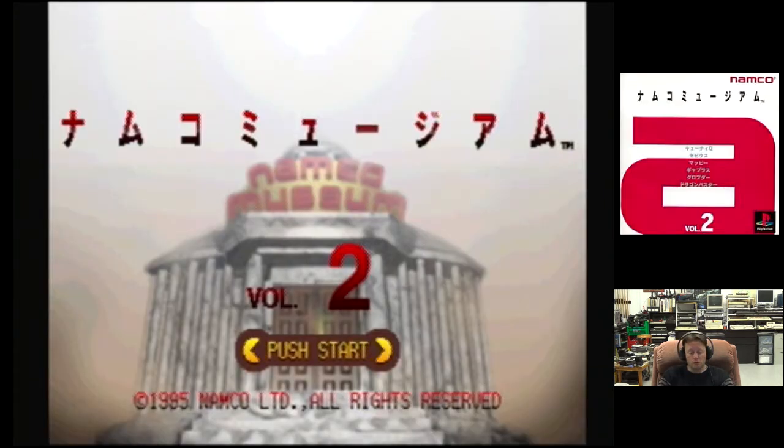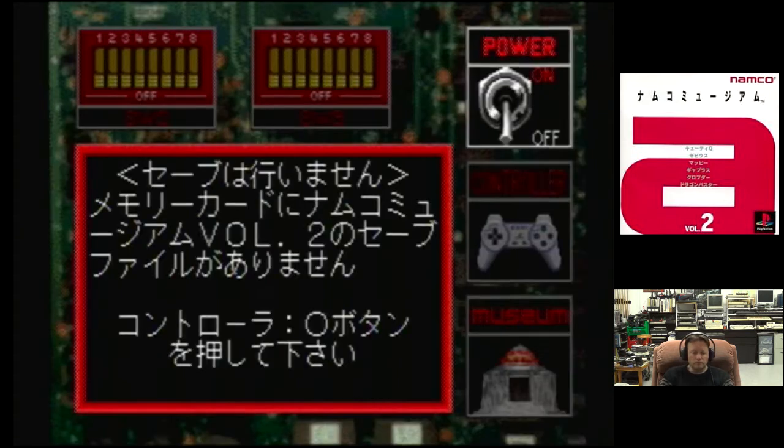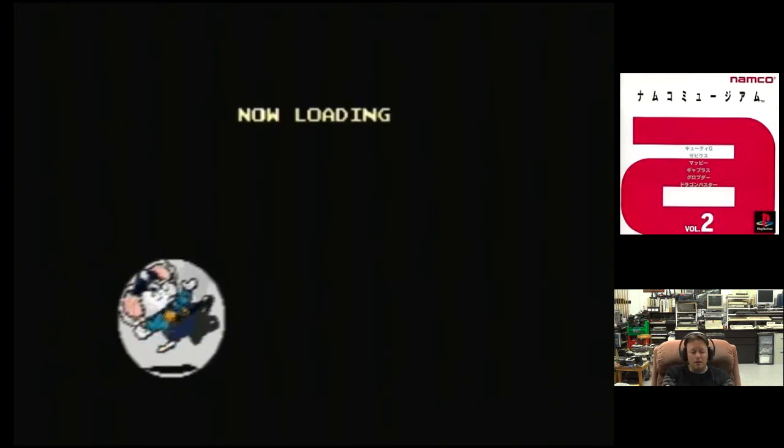We go to Namco Museum Volume 2. This one has Xevious, Gaplus, Cutie, Mappy, and Dragon Buster. I'll go for Gaplus - I think that's a bit like a Galaga type of game. They're well worth getting if you're into classic arcade games. This one's got Mappy on it - Mappy's an excellent game. I've got several home conversions of that recently and it plays really well.